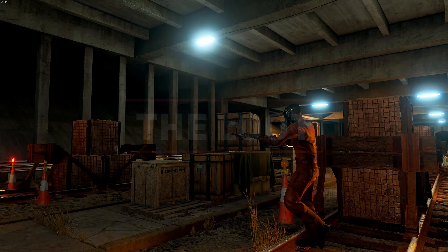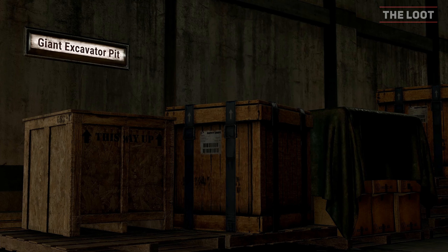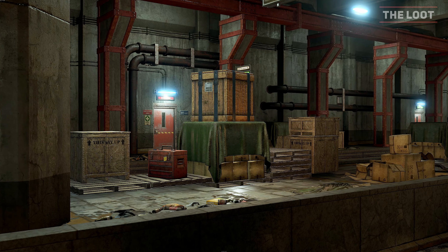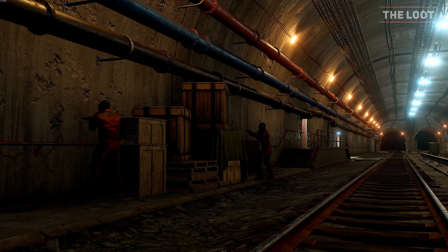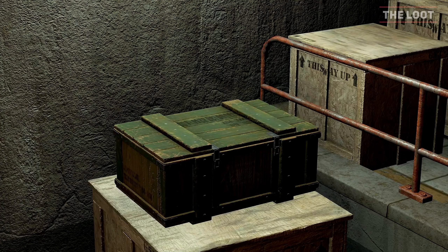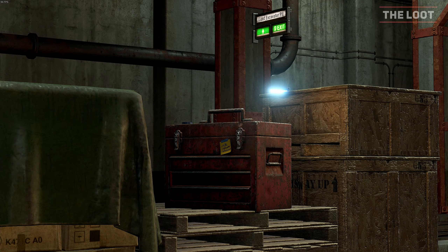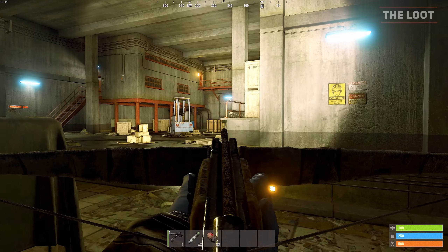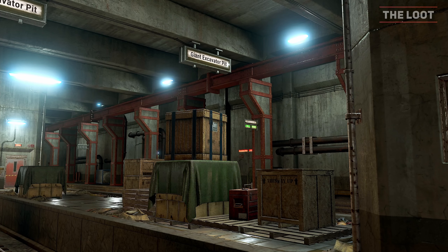Loot crates spawn within the tunnel stations, barricaded rooms, and random places within the tunnel itself. Each station has a completely different number of crates compared to each other, due to each station's box layout being slightly different because the tunnels are randomly generated. However, for the stations I have identified 11 crate spawns, which can either be normal, military, or toolbox crates. The most crates in one looting I have seen is 9 boxes with 2 toolboxes. These crates and toolboxes will be found on top of pallets and boxes.